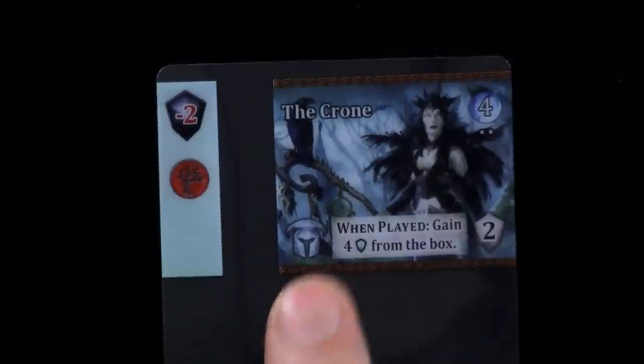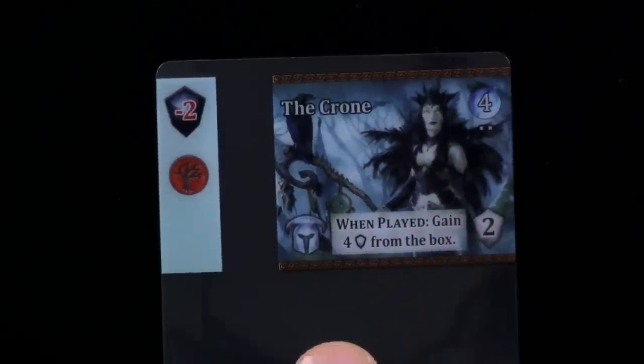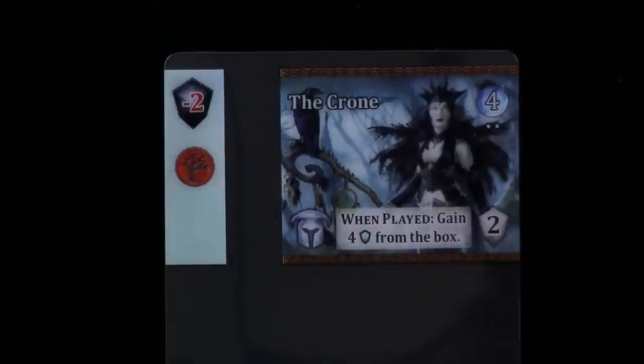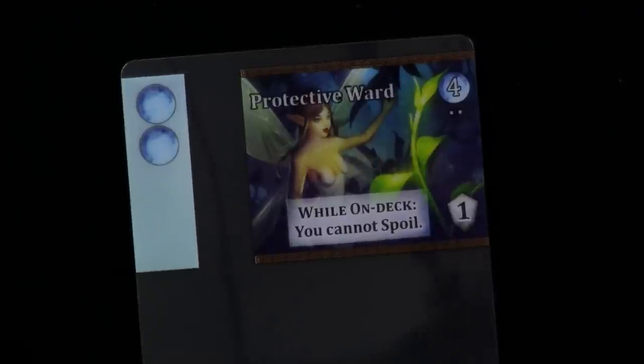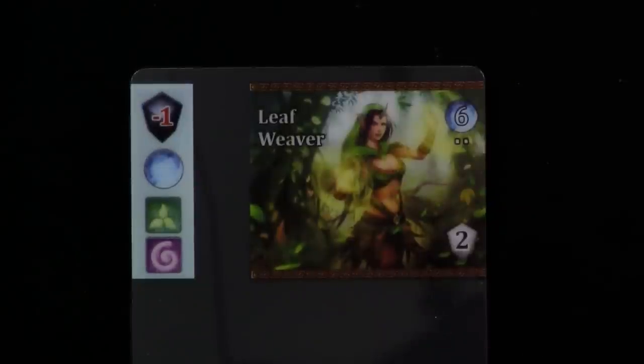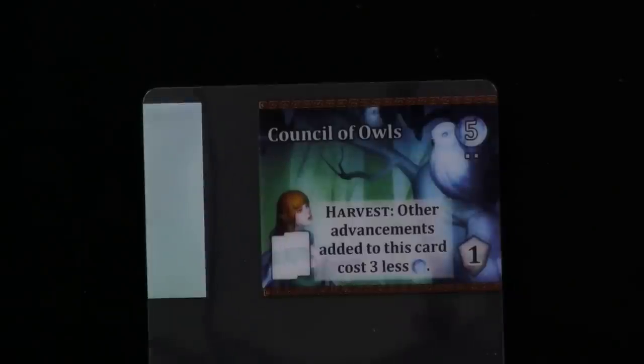Getting victory points from the box, not triggering the end of the game, not racing to the end by earning victory points — very interesting. Forest Worm — that's a little more straightforward. Cannot spoil — very nice while on deck. So definitely fill this up with all kinds of red. There's the corruption, the creep. I'm only like halfway through these cards. There are still so many more for you guys to see. It's just absolutely crazy — mind-bending how much new stuff there is.